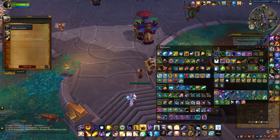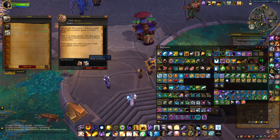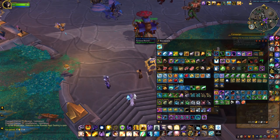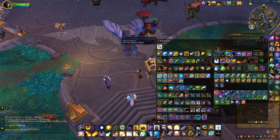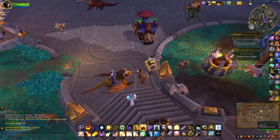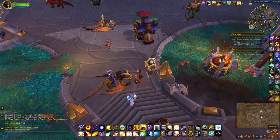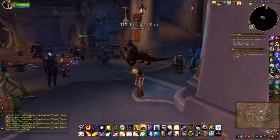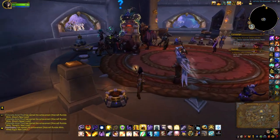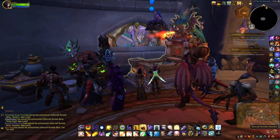The first thing you want to do is head to your mailbox and open the item from Mizzen. Then you're going to head upstairs and you'll see the Warcraft Rumble machine.